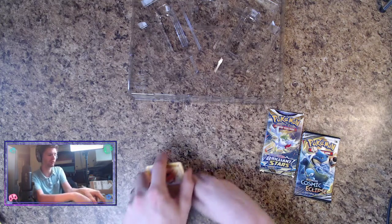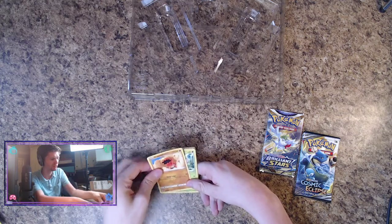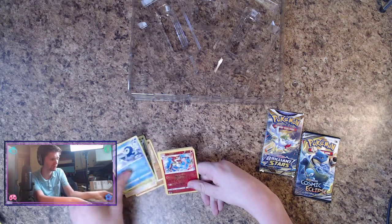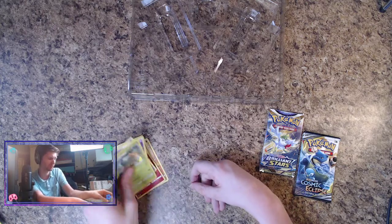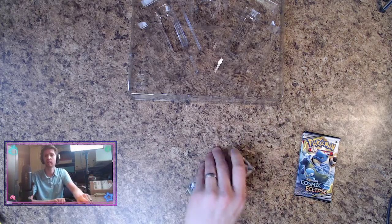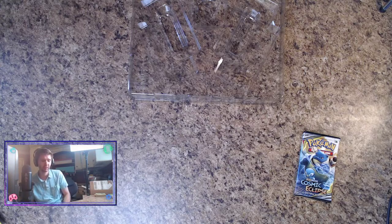Brilliant Stars now — no pack trick, just going right through. Tropius, Hinch, Exeggcute, Staravia, Shuppet, Triplip, Infernape, and Torterra — not a holographic. Wow, we have not gotten anything other than that Trainer Gallery pull and that Arceus V if you want to count it.